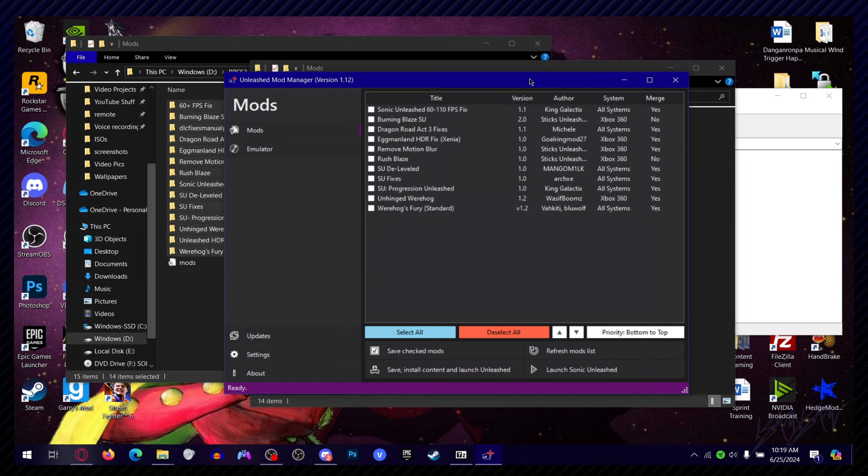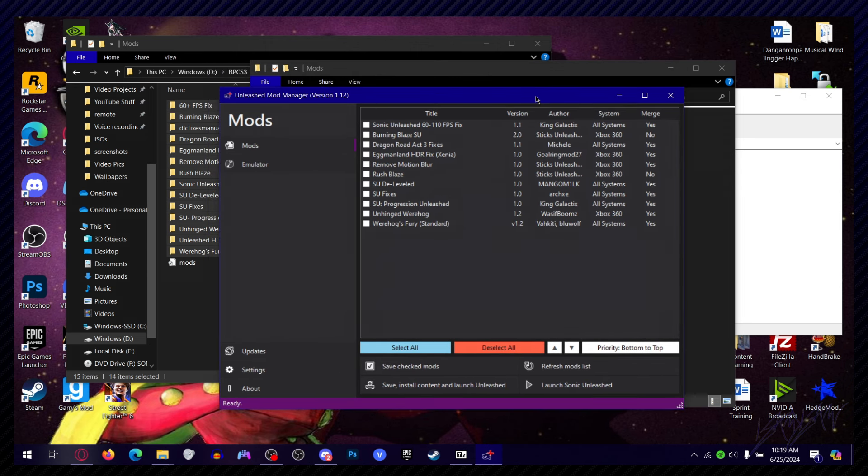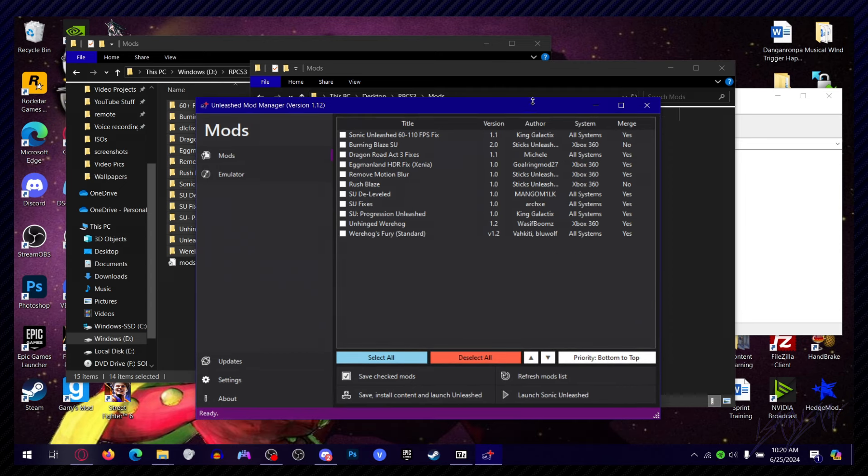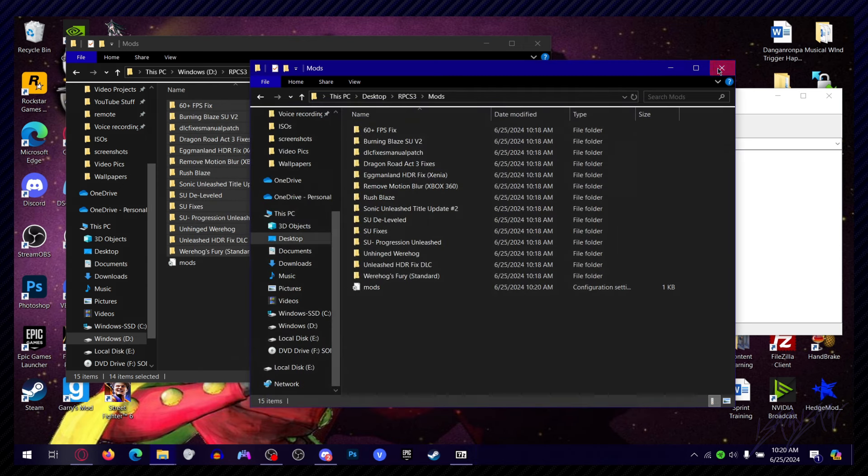I really don't like using Xenia, as I've already explained. So you're going to want to checkmark some of these boxes, then do save content and install and launch Sonic Unleashed. I'm not going to do that right now because I want to use my actual emulator — this throwaway emulator is kind of done.